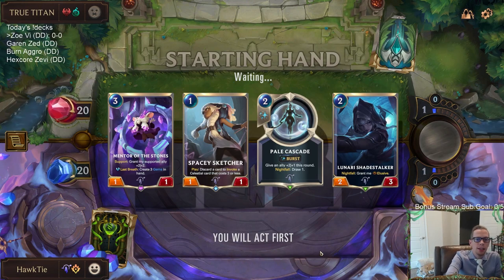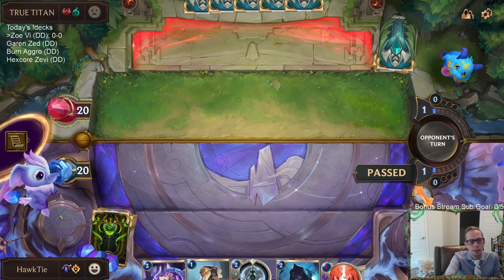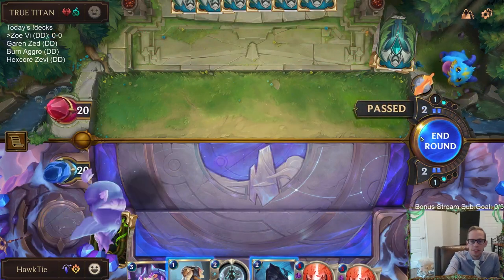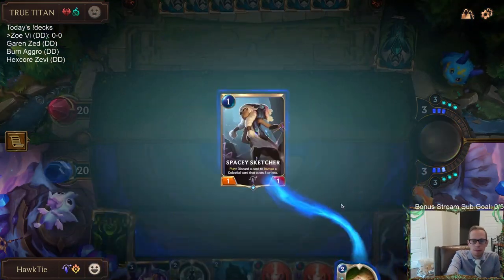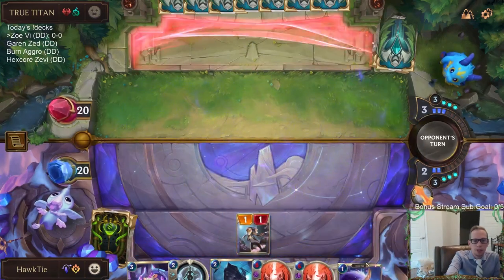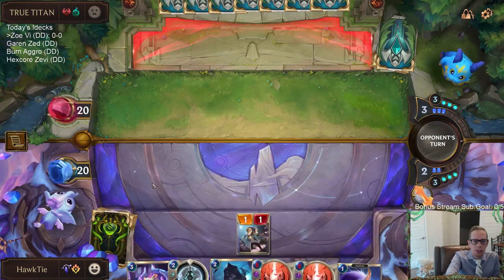I like this hand, but it's not one I just throw down immediately. I don't think I'm just going to play Spacey Sketcher on turn one, Shadestalker on turn two, Mentor on turn three. Going to play it a little slower, try to make sure I get Nightfall turned on for the Pale Cascade. The Moonsilver is interesting — if I take it I could play Mentor of the Stones this turn — but I think I'm just going to play Shadestalker, then next turn Charger and Mentor of the Stones.